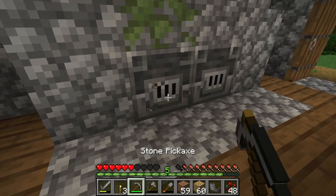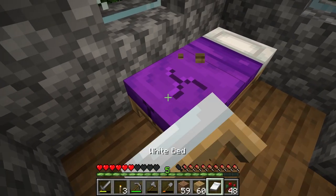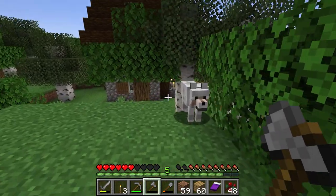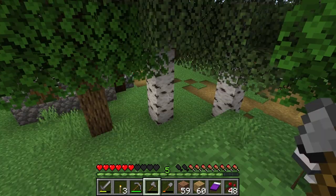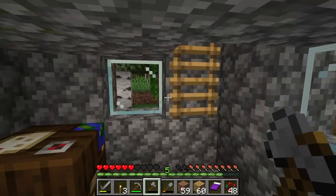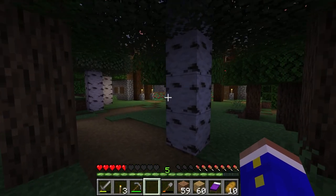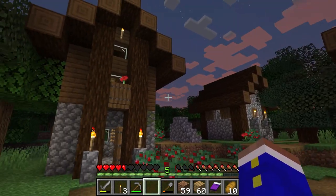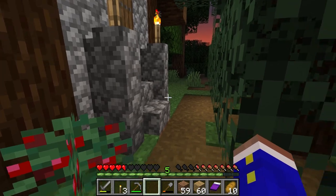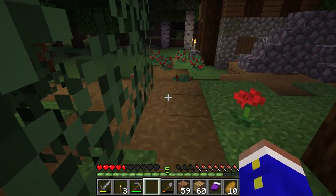Oh, furnaces - beautiful! Let's sleep real quick. Purple bed, very nice. Doggo! But there's no bones! This is a village of apparently three cartographers, and a wool person - a loom. People who deal with looms. And they're all children - I have not seen a single grown villager since I got here.